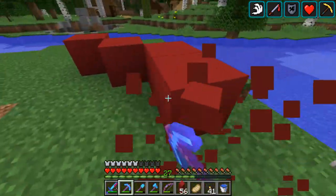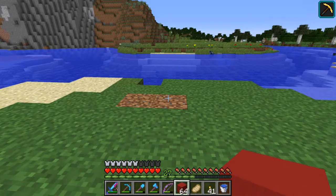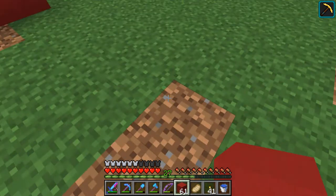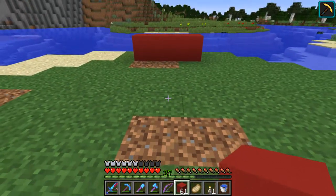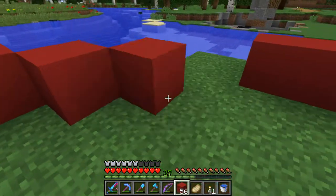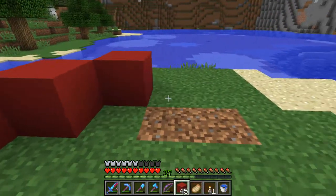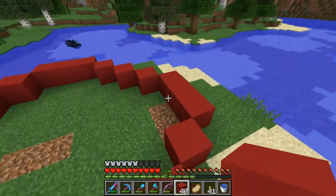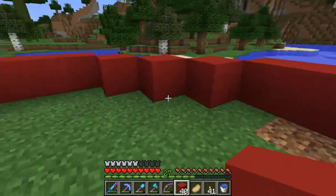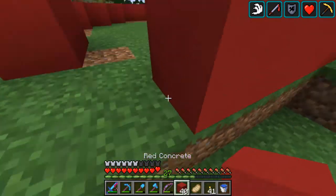I wish they added vein miners to normal Minecraft — it would make things so much better. My aim is slightly weird today. That's because earlier today I played Counter-Strike Nazi Zombies for like two hours, and the aiming is slightly different there. So my controls are all messed up — in CS the crouch is Control, and Shift I think just slows you down. It can be quite confusing switching between games.